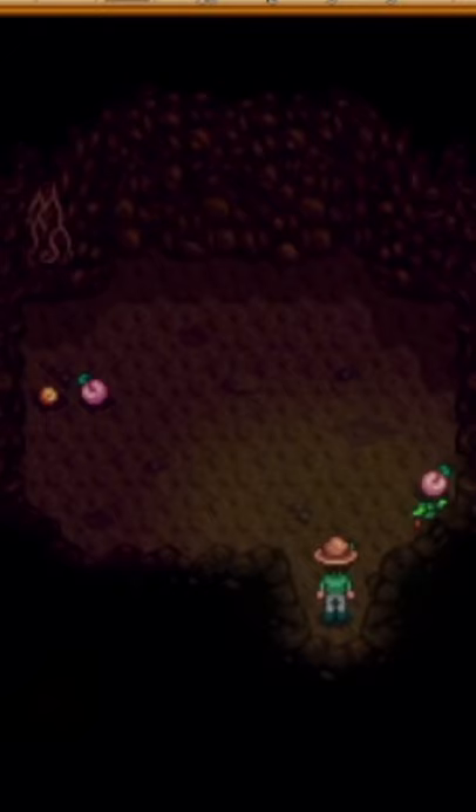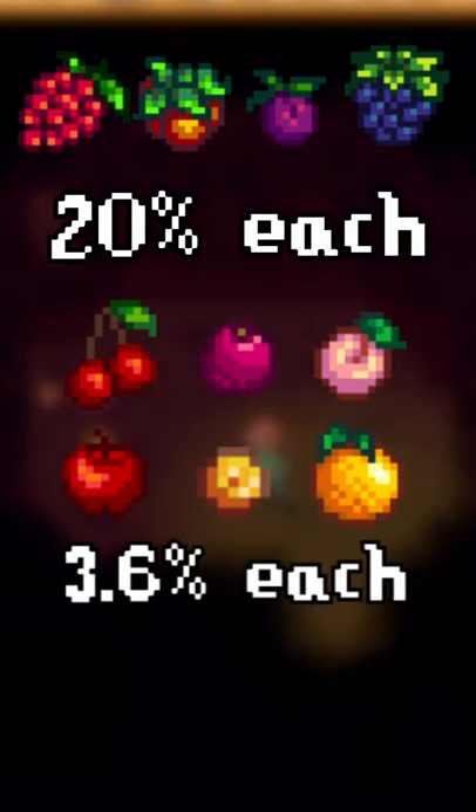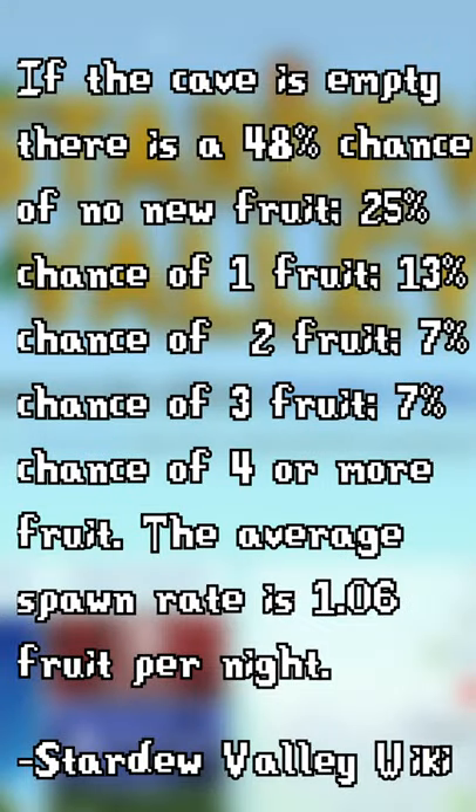Should you fill your Stardew Valley farm cave with mushrooms or fruit bats? Fruit bats every day have a chance to produce a forage at a 20% chance, or one of the 9 fruits each at a 3.6% chance. How often things are left in your cave is somewhat complicated, but it basically pans out to be one fruit a day.